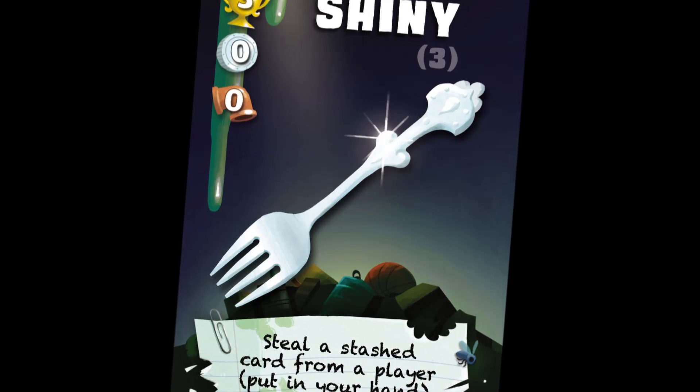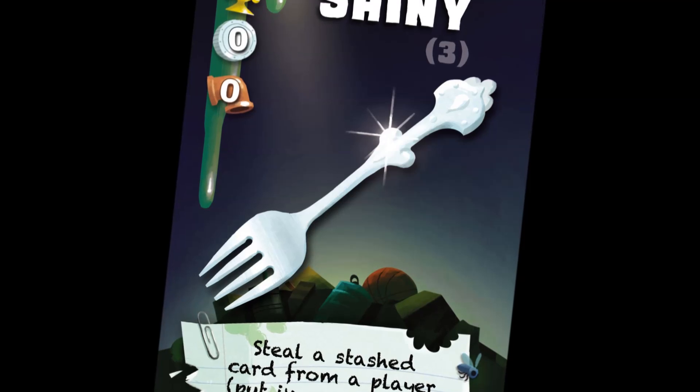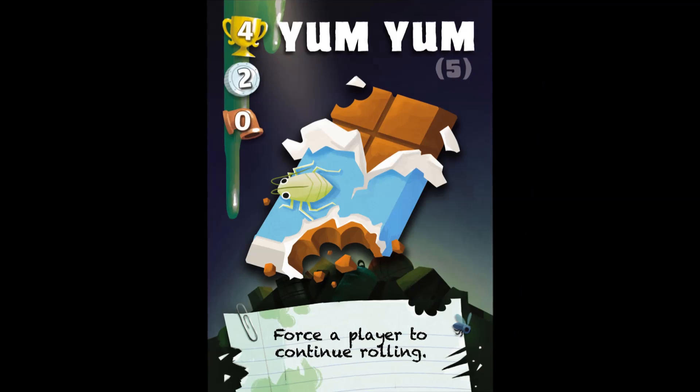The target player may use Dogo or Kite from their hand to block this action. If they do, discard the shiny card.